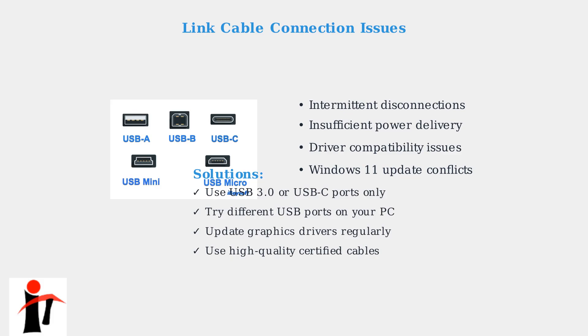To fix link cable issues, ensure you're using USB 3.0 or USB-C ports, try different ports on your PC, keep your graphics drivers updated, and always use high-quality certified cables with proper power delivery.